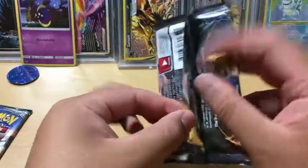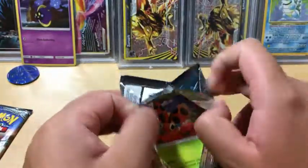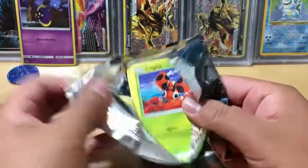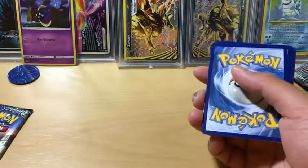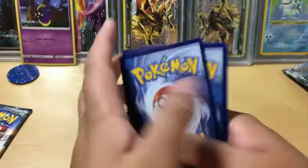Marshadow, you're next. That pack opened really easily — that's a good sign. But I don't like the green code cards, so let's see if we got something good.